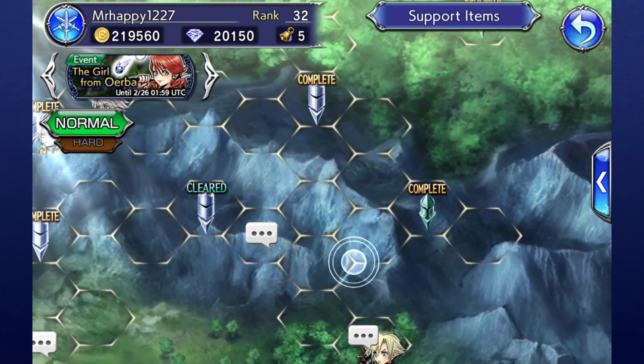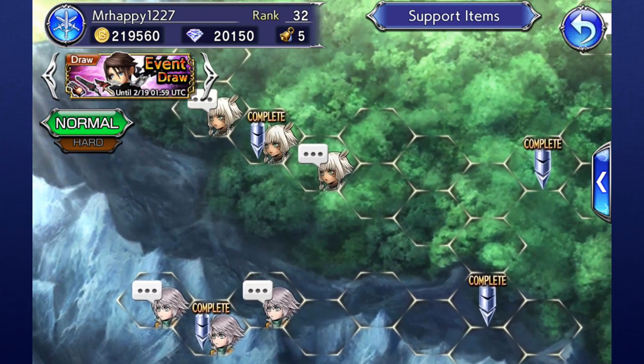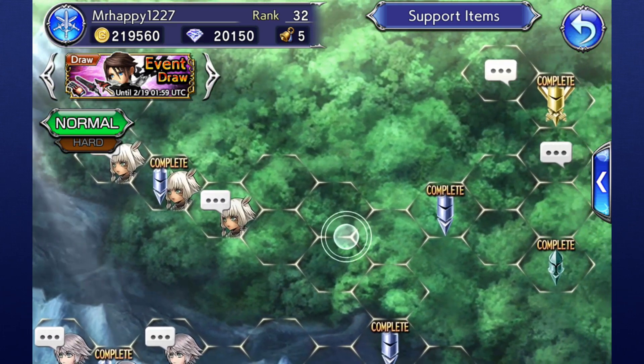The first thing you'll notice about the story mode is that you're dropped on a grid with a variety of nodes. This isn't the only place that does this — the World of Illusions does it as well — but it's important that you know what each of these nodes actually does.